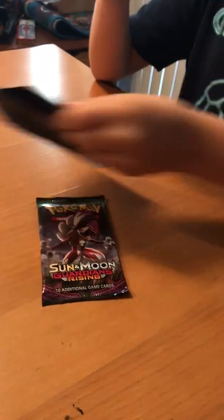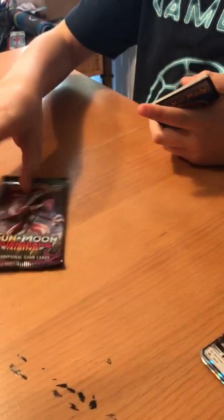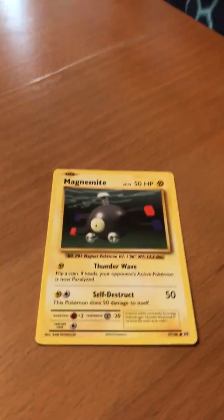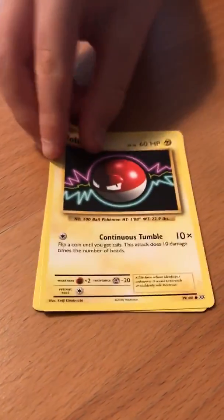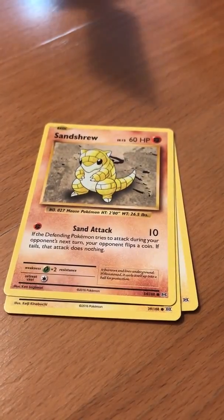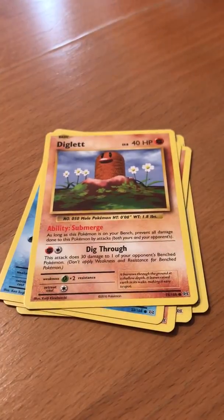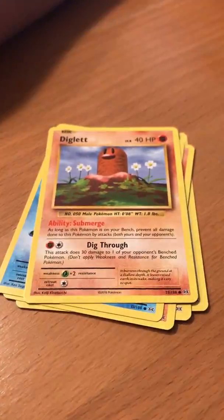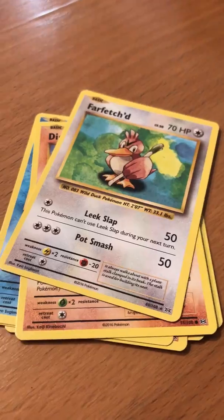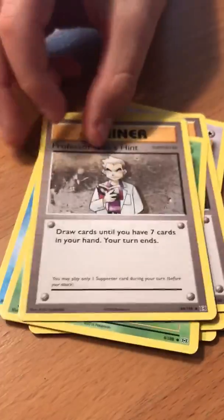Let me guess — a green code? Yep, I was right. Alright, so yeah. Magnemite, Voltorb, Sandrew, Polywag, Diglett — with thousands of all these cards. Reverse Machop, a Farfetch'd, Trainer Potion, Metapod, and Professor Oak's Hint.